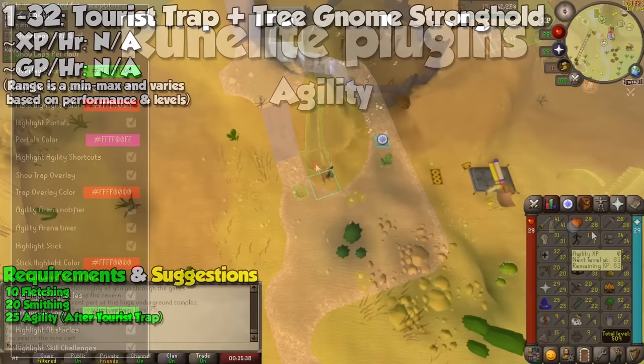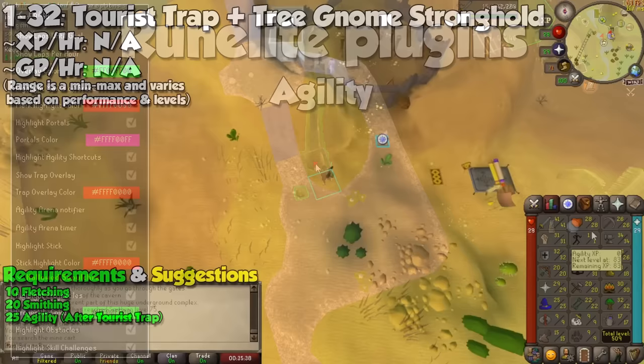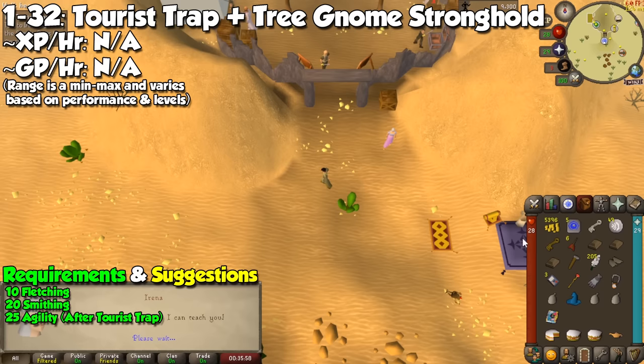As some of you know, agility is pretty painful, especially during the early levels. I highly recommend you start your journey with the Tai Bwo Wannai Trio quest, for which you need level 10 Fletching and 20 Smithing. This will be worth it because after the quest, you will get two XP lamps worth 4,650 experience each, both of which should absolutely be used on agility. This will take you to level 26, skipping a whole bunch of training.